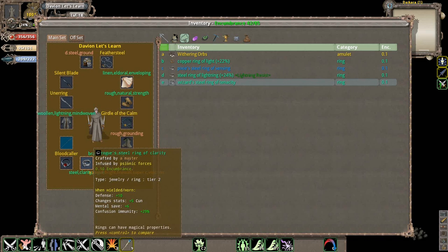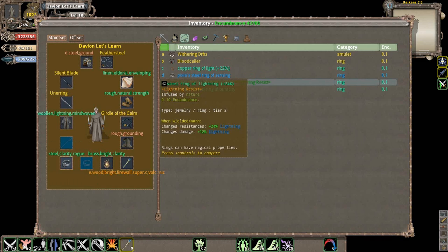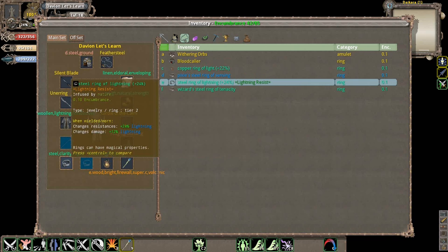Confusion basically runs off the mental save, so this is actually not really worth having on in here because we have a high chance of getting confused. We'll actually take that off.